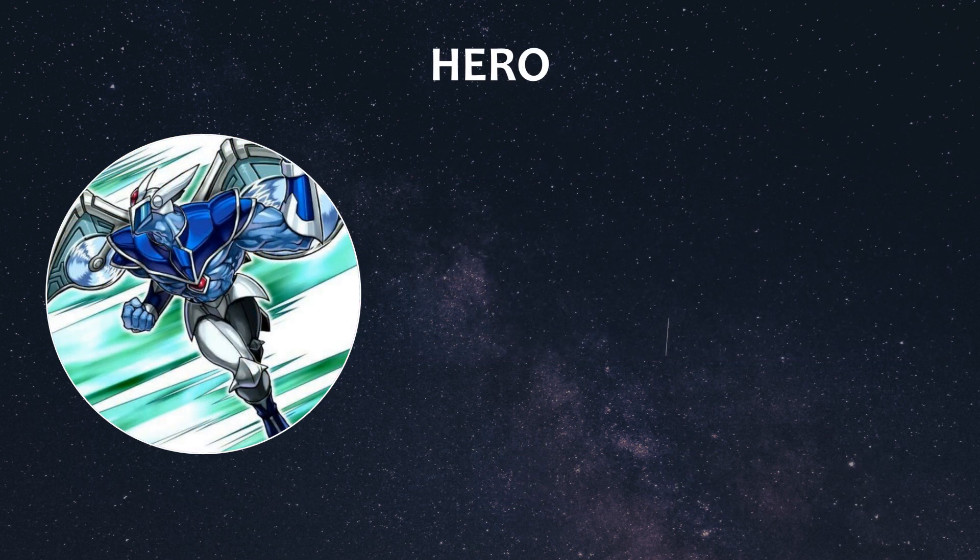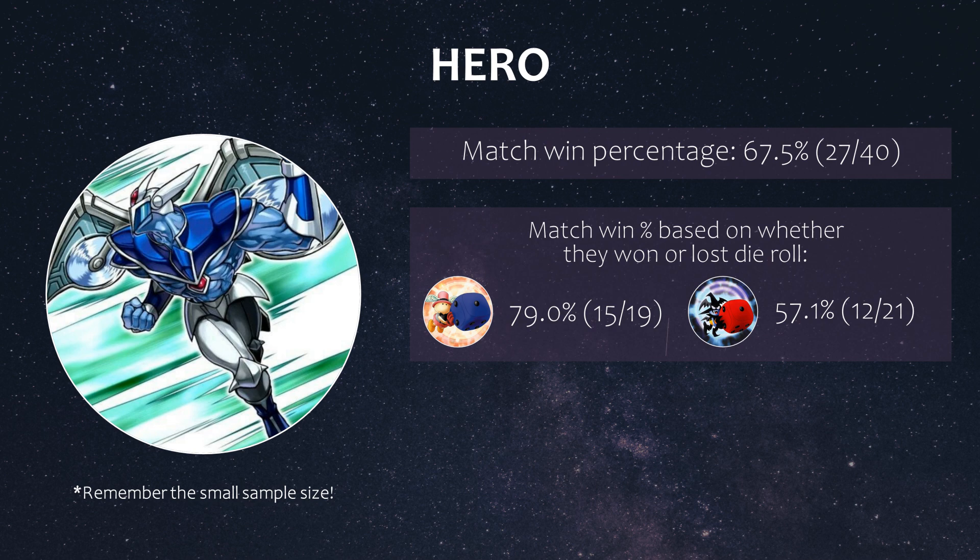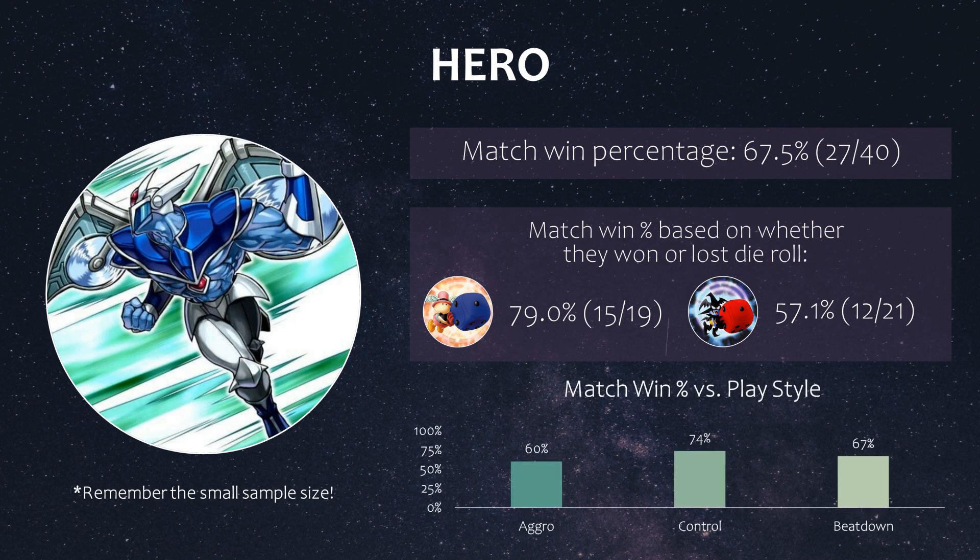Next up we have Heroes, a fan favorite archetype equipped with strong boss monsters like Destiny Hero Plasma — a one-sided Skill Drain — and Masked Hero Darklaw — a one-sided Macro Cosmos. Elemental Hero Honest Neos is a tough monster to out as well, and Heroes can deal a lot of damage in a hurry. They won an overall 68% of matches, much higher than the 46% on YGO Scope because that's based on all players, while 68% reflects top ranked pilots. If they won the die roll they won 79%, but that dropped to 57% when they lost it. Against different playstyles, they did well against control and beatdown at 75% and 67% respectively, but just 60% against other aggro strategies.